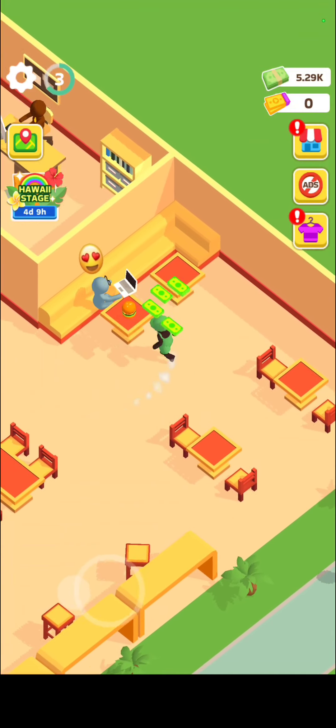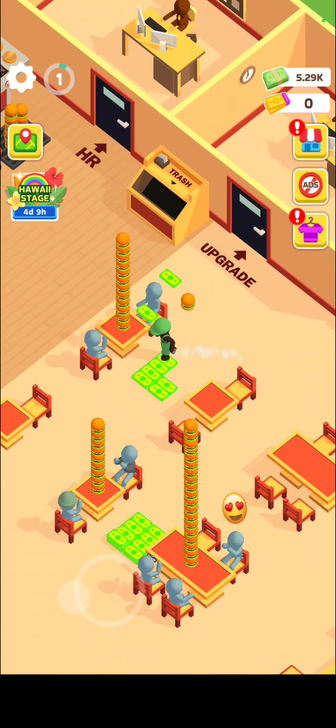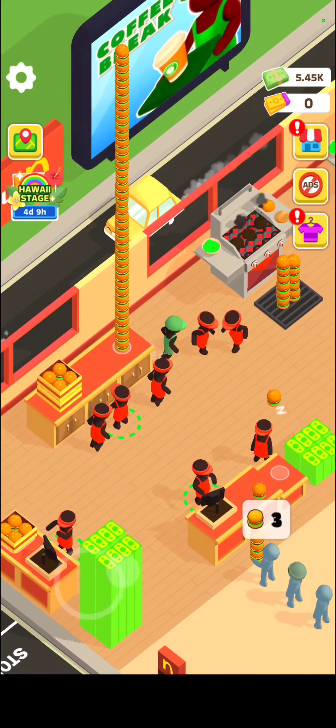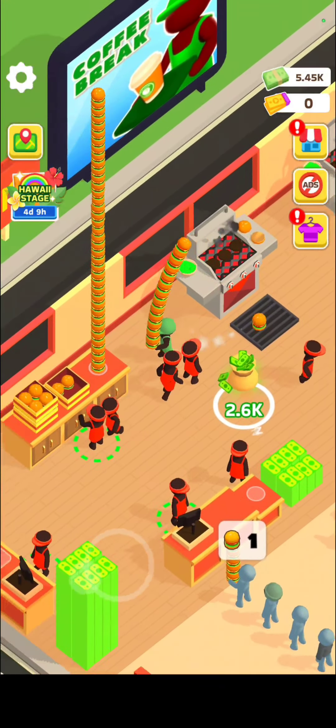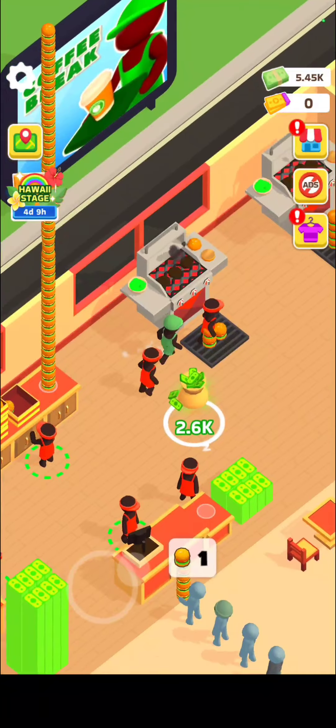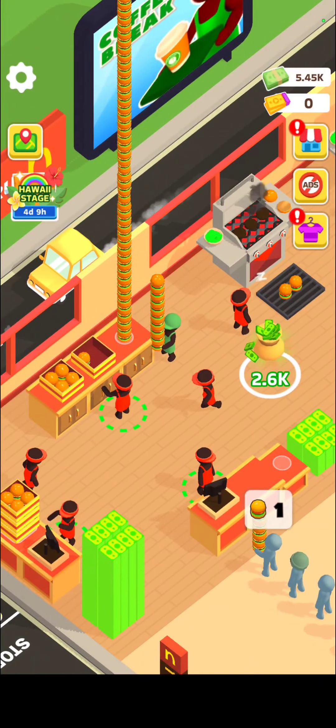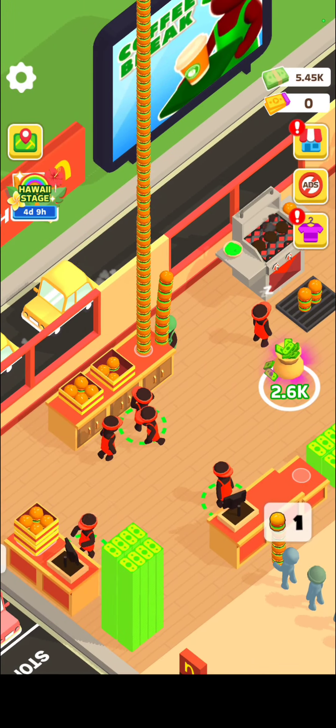Now you can tell the cashier does not have any burgers — look how many empty tables there are. Yeah, it's a dead giveaway. Also, there's a limit to how high you can stack the burgers.